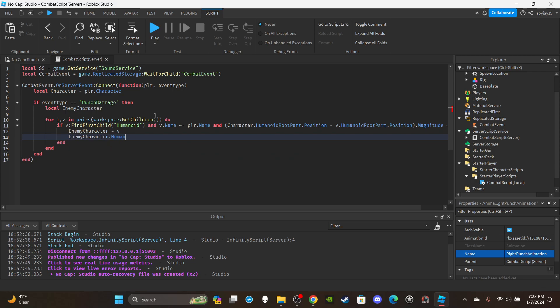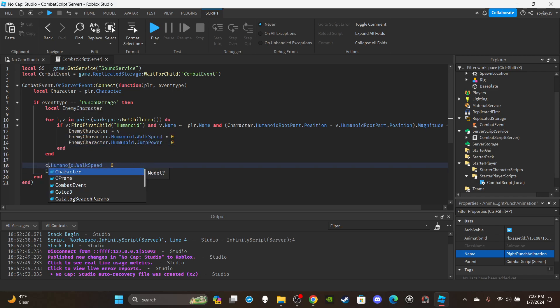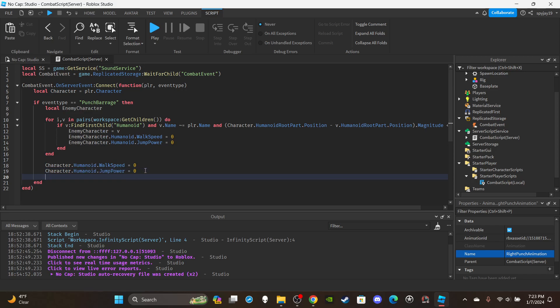Once the enemy is found, disable their movement: enemyCharacter.Humanoid.WalkSpeed = 0 and enemyCharacter.Humanoid.JumpPower = 0. Close the for loop. Do the same for the attacking character — you can copy-paste and just change 'enemyCharacter' to 'character', setting WalkSpeed to 0 and JumpPower to 0.